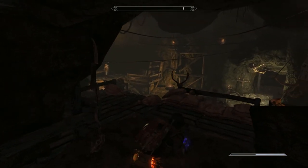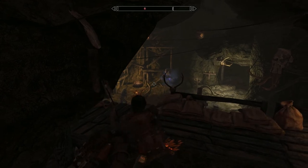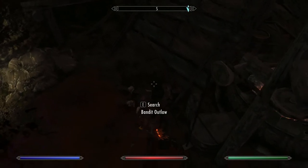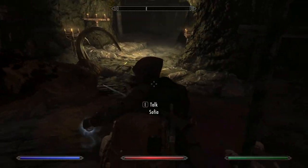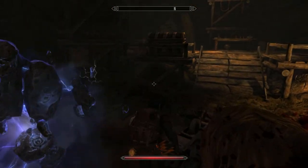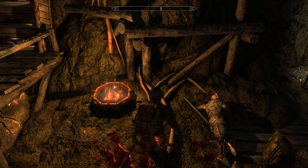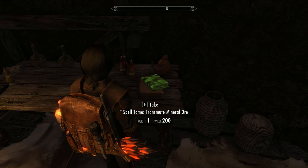There's a bandit chief to deal with. Take out the bandit chief quickly — and down you go. Iron dagger. There are a few chests hidden around here. That's the one we're after.